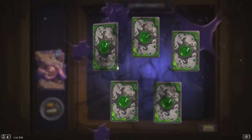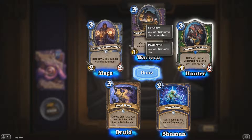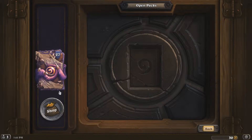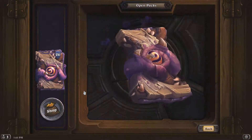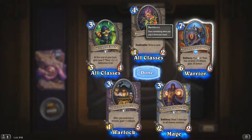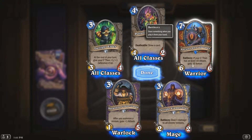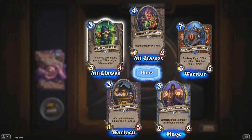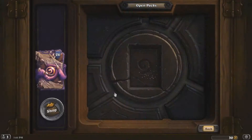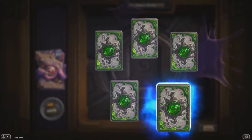Let's see what else we get. Oh, Stormcrack, Forlorn Stalker — I'm seeing that Deathrattle Hunter might be a thing. Ancient Shieldbearer: if your C'Thun has at least 10 attack, gain 10 armor. That's actually quite easy to achieve — if you've got cards like the ones I've already opened plus the two free C'Thun buff cards from the beginning, you can get to 10 attack quite easily.